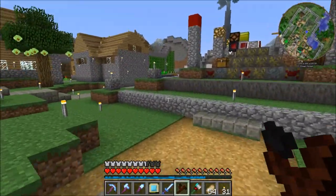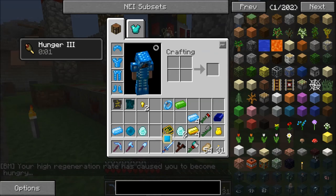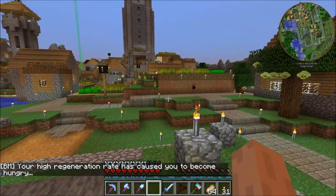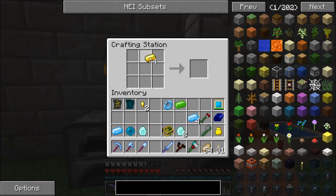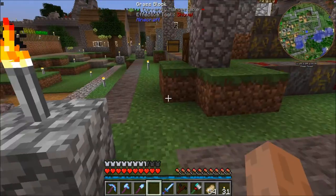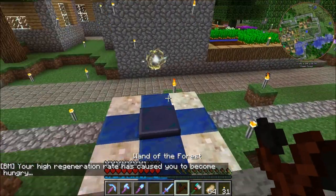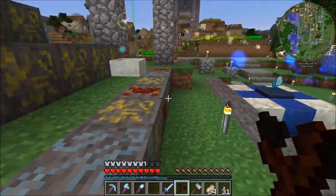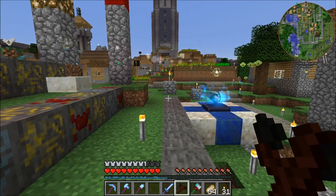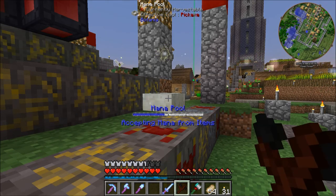Rather than wait for the pool to charge up, I'm going to pop over and accept mana from items - toss in a mana tablet to drain it into the pool. While that's going, I create two mana pylons. The neat thing about these: if you stick two of them around an enchanting table it counts as all the books you need - a neat little touch. Now we have more than enough power, so let's make our next terra steel piece. It's a neat effect to watch - Botania definitely has lots of sparkle and wow factor. It burns power fast; with a mana spreader we'd be here a while.